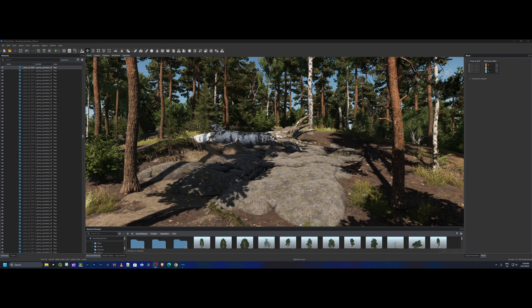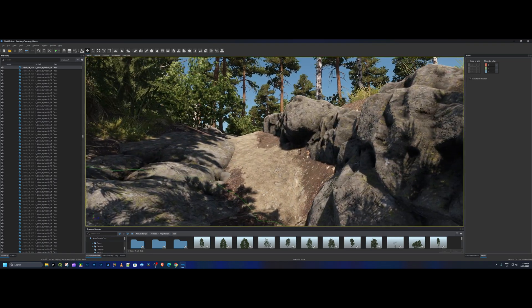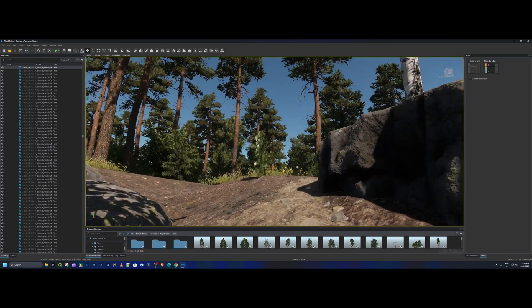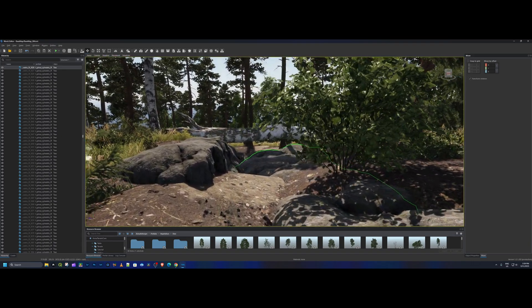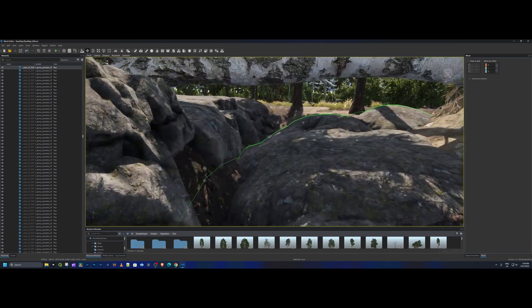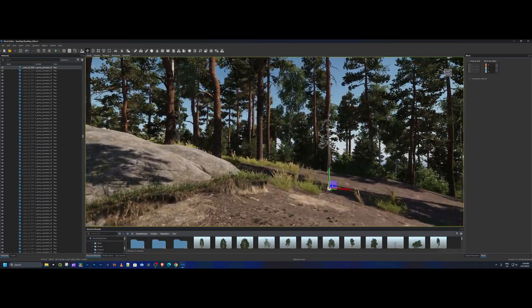Good evening everybody, this is Kurt from Broken Finger Gaming. Today I've got a little tutorial on how I did a natural rock formation trench. I'll scroll in here so you can see I've got some covering for any kind of firing. This didn't take me very long — I kind of like the natural look, especially when you're using the terrain around you. I basically created this within 10 minutes.